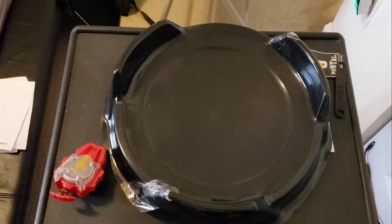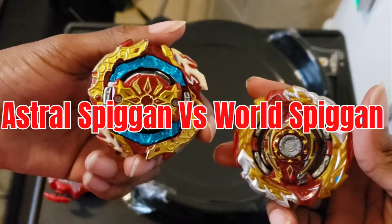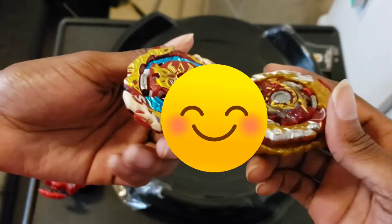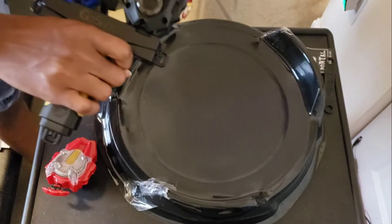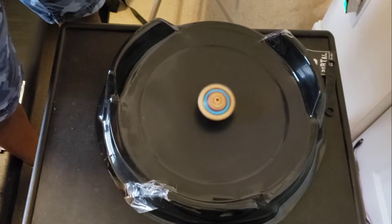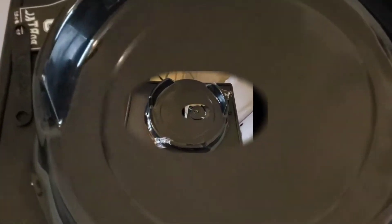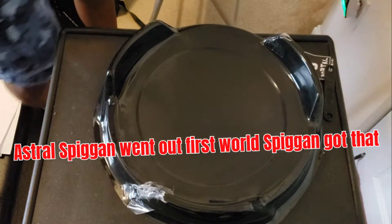Let's do the next battle. This is the special matchup — Astro Spriggan versus World Spriggan. This is gonna be a great one. Three, two, one, go shoot! Balance mode — also defense mode and free spin. Whoa. I think that was a draw — let's try again.